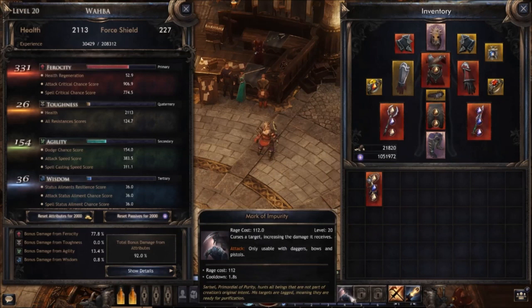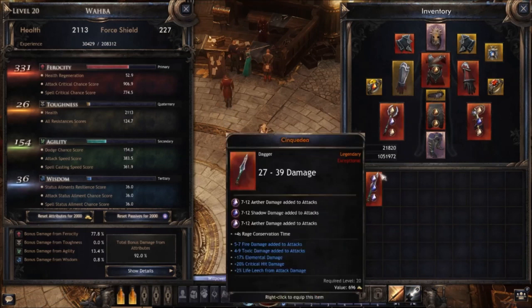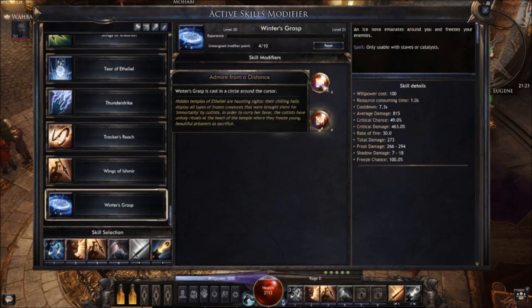I want to switch the dagger for a pistol because I like the pistol playstyle more, and I would swap Phantom Blades for Arrow's Rail. When I'm the main damage dealer in the group — or one of the two main dealers — I like to apply the Mark of Impurity, using either a dagger or a pistol.